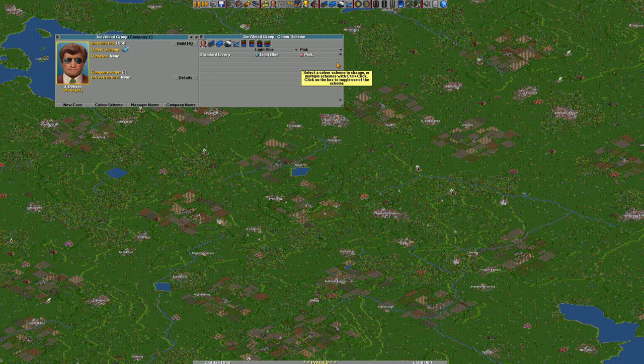The company name will be Joe Ahead, because we never change — we're nice and consistent. My colour scheme is this gorgeous light blue and pink. I have got some mods going on this: we've got the UK trains, so we'll be able to use some of the UK trains. I've also got a couple of other things that edit the original vehicles, and it gives you the option of two colours. Also Bob's Buses, because I like buses. Light blue and pink — that's our colour scheme.